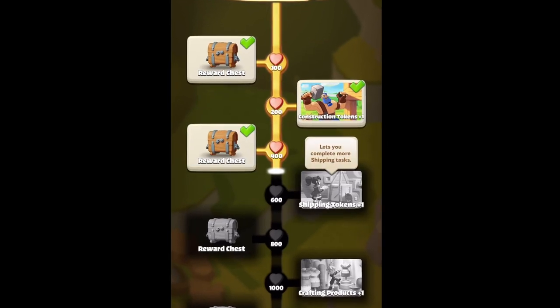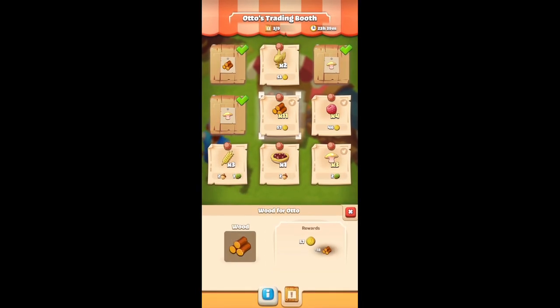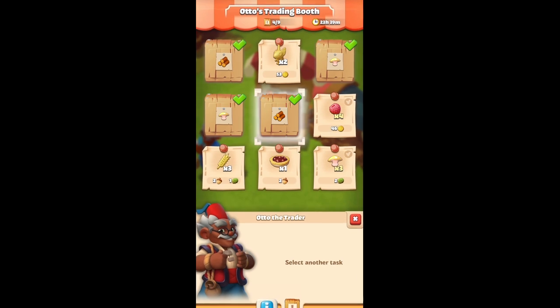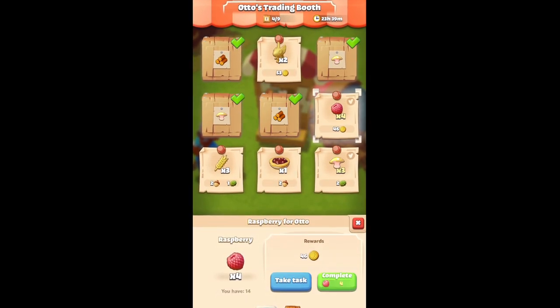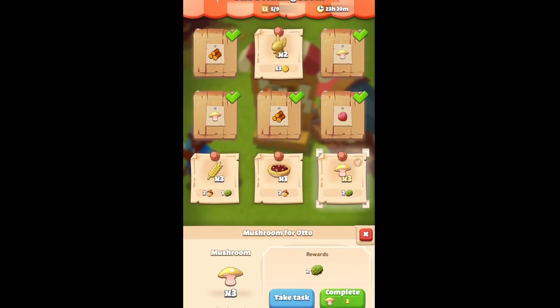Speaking of gold, a great way to get some is from Otto. A little tip I like to do is scan everything that Otto needs and get it all stored up. Before I go to bed, I cash in and then get my workers going. By the time I wake up in the morning, I'll be replenishing my wood, clay, or whatever else I spent.